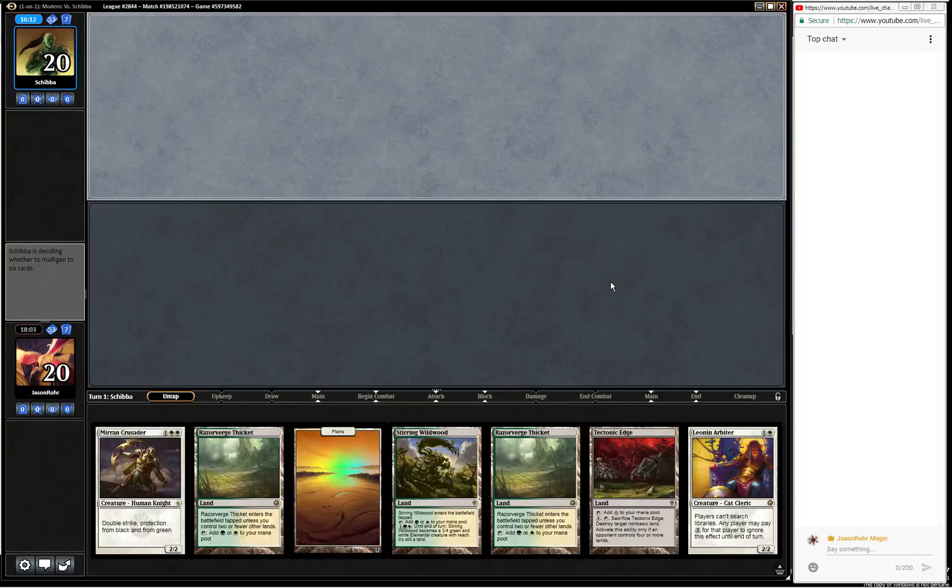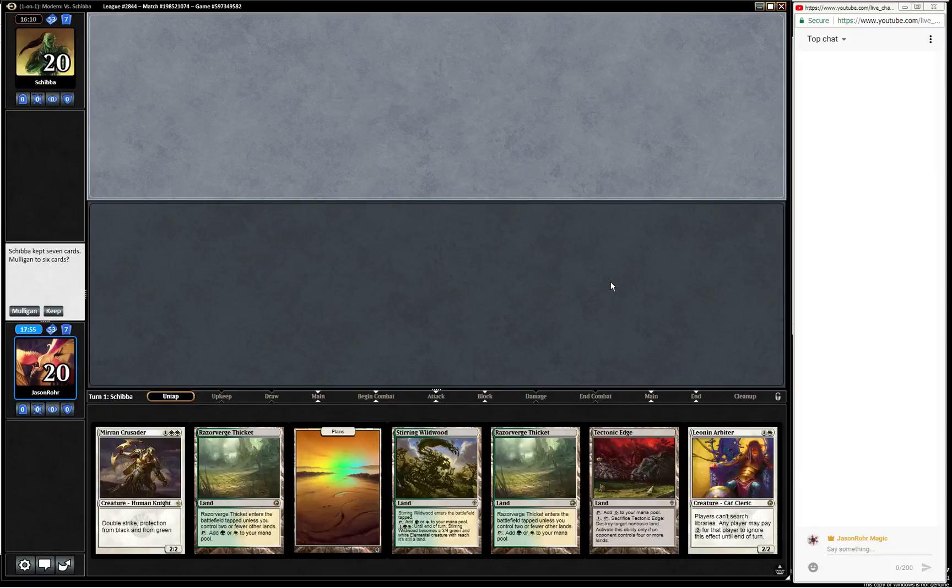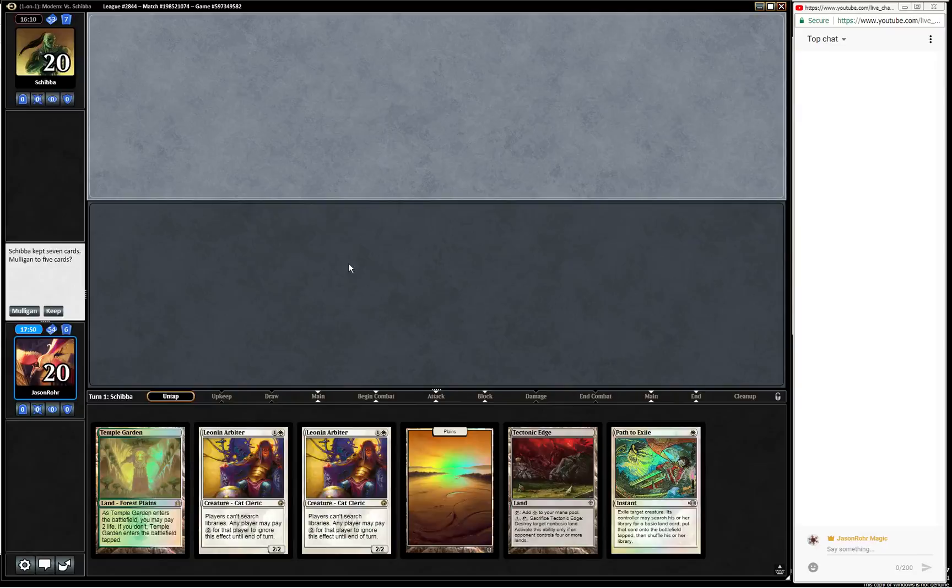Five lands and two spells and they kept. If they have a turn one Inquisition, our hand is just awful. So I think I want to mulligan. This is one more spell, a Canopy. Even though this can draw us a card, I don't think it's correct. I think it's better to just draw whatever we would have drawn off the Horizon Canopy.